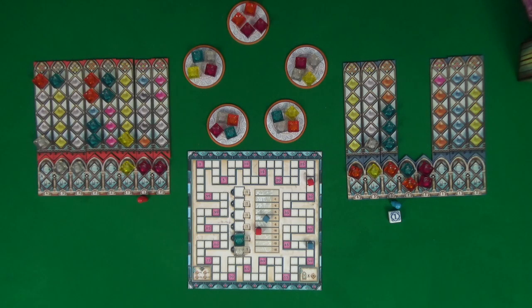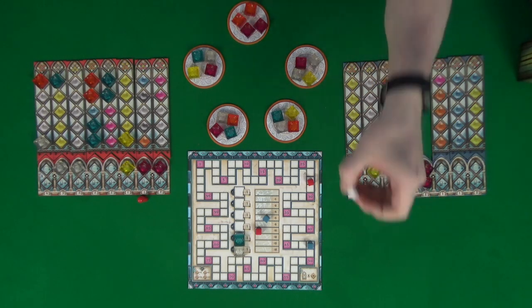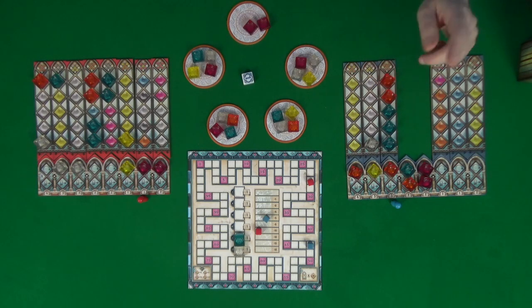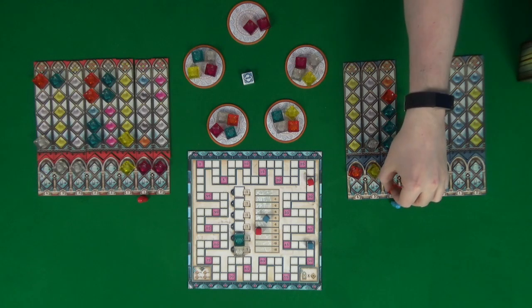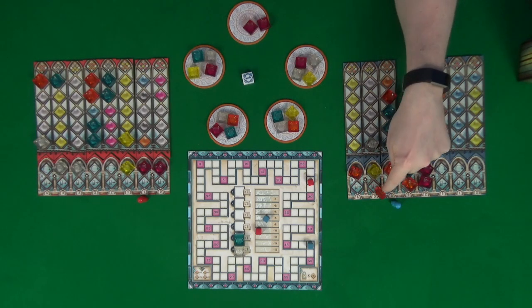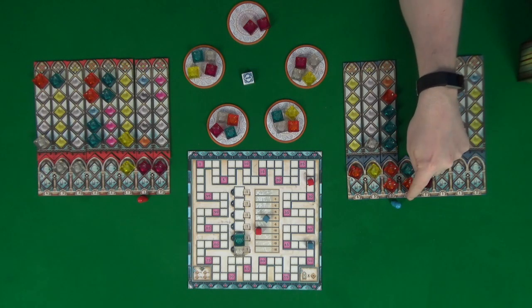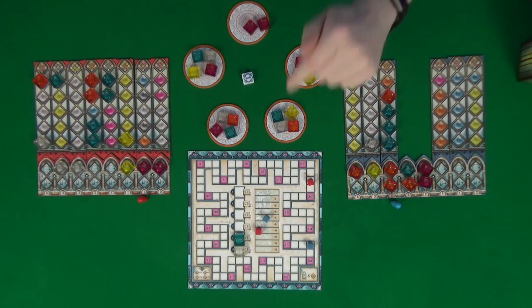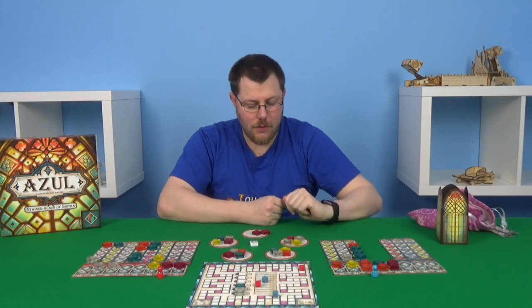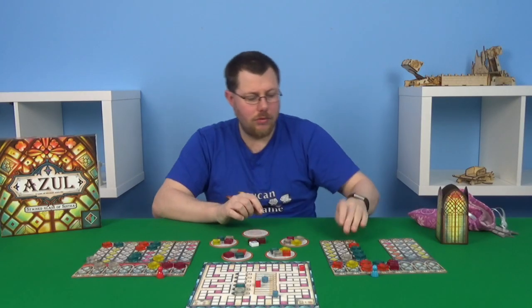We'll be able to get the bonus points from those blue tiles. Ideally right now I want two orange, and there is a tile with two orange on, so we're taking that. That completes it — it has three blue on, so that's three points; column is worth three points — that's six, eight, ten. So that's going to get us another ten points, putting us up to 58.